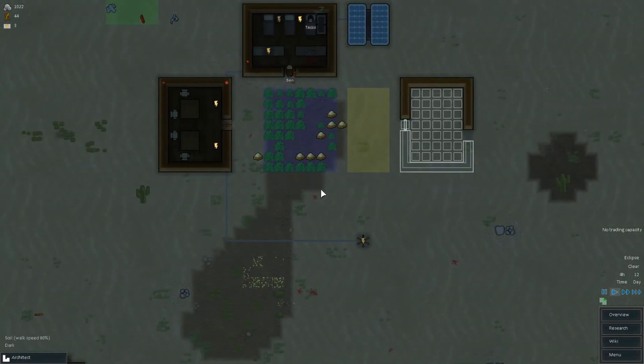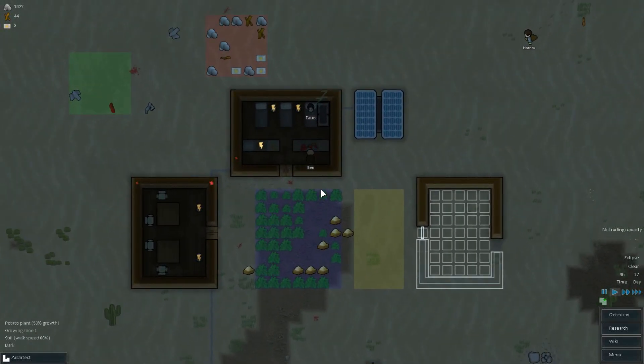Hi everybody, welcome back to Excelsior. Ben is just carrying a dead squirrel into the butcher table room, which is also working as bedding and housing for Fataru, Ben and Tacos. The hygiene levels are fairly low at this point, I would say, in Excelsior. And if anybody was thinking of coming by to do a health and safety inspection on our colony thus far, I think that they would be not only disappointed but probably mortified.